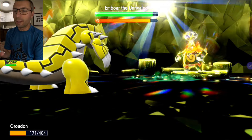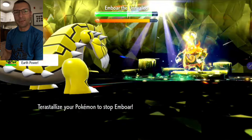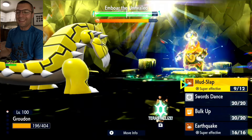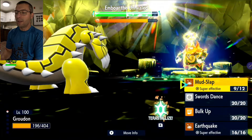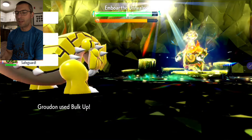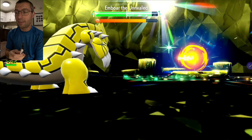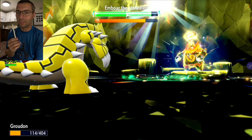Depending on the RNG from Flare Blitz and how much it misses, we may let Groudon go down — let him faint once. We've got plenty of time. We need to get Bulk Up charged as well as Swords Dance. We're at half HP right now. Let's go into Bulk Up to take less damage. His attack is decreased because of Star Raptor's Intimidate over there. If you do not have an Intimidate NPC with your Groudon, you're probably not going to win — it takes too much damage. You really do need one for this build.